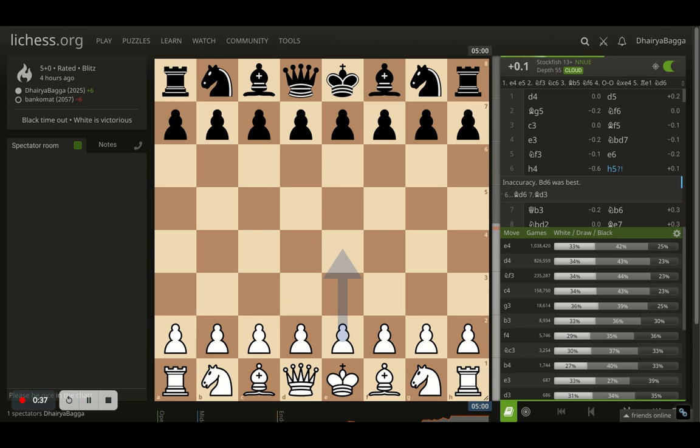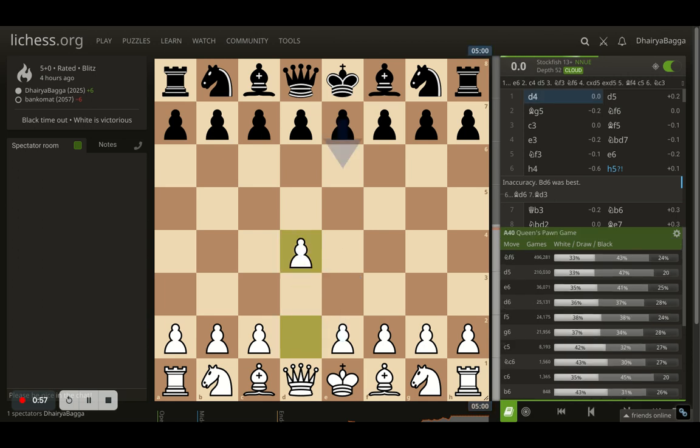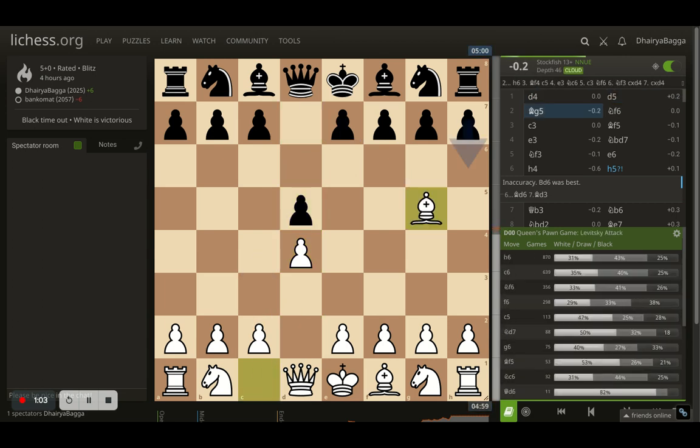Let me take you through this game and I hope it's an instructive one where you learn some serious chess tactics — chess basics, you can call it — that helps you improve your game to the next level. Hey chess lovers, welcome back to The Chess Yard. This is Naira Bagga and let me take you through this game. It starts off with d4 and my opponent responds with d5. I went with bishop to g5, the Levitski Attack.